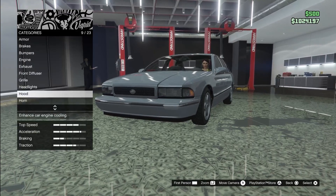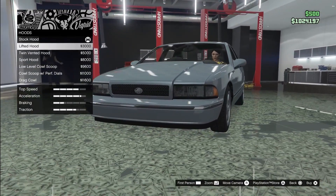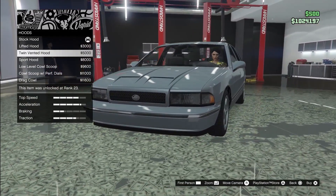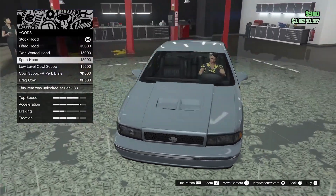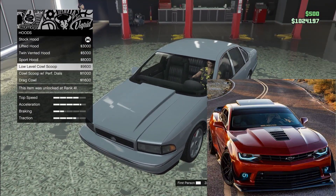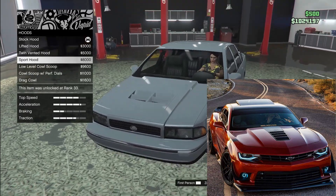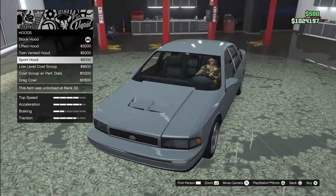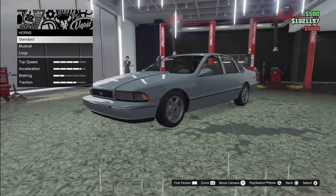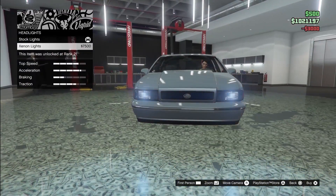I'm not going to go for any hood. There's a lifted hood with a bigger bulge, a twin vented option, and a sport hood that looks like a Camaro hood. I think I'm going to go for the lifted hood. Lights we're going to leave stock.